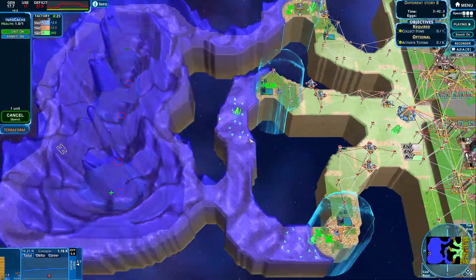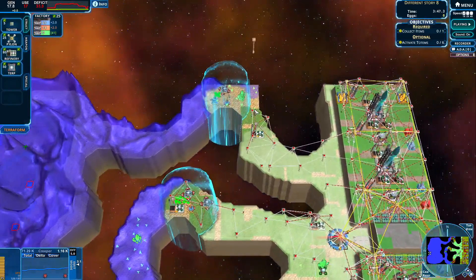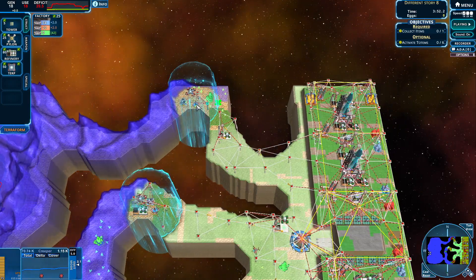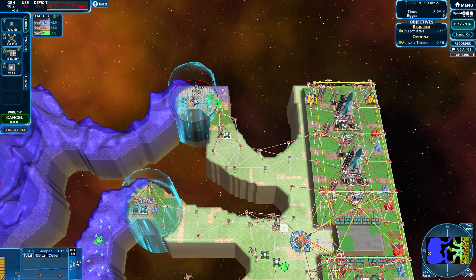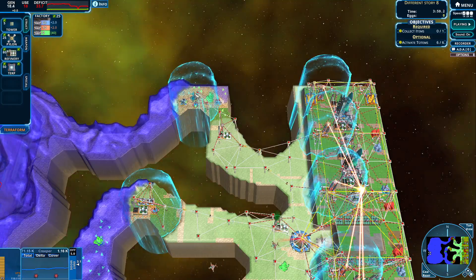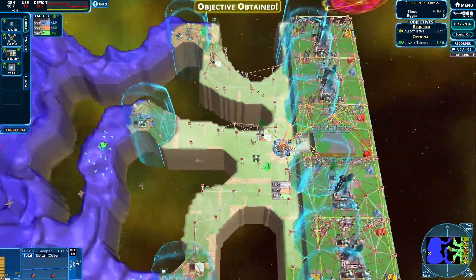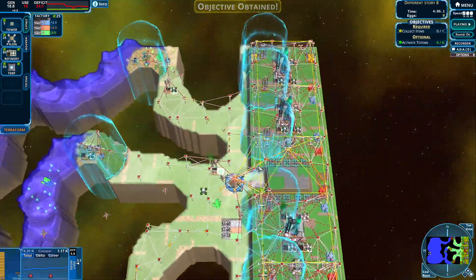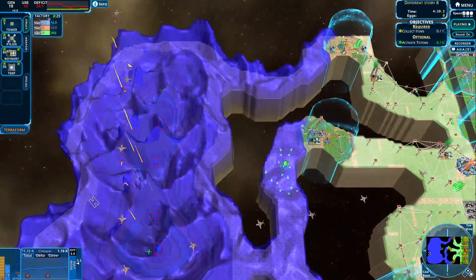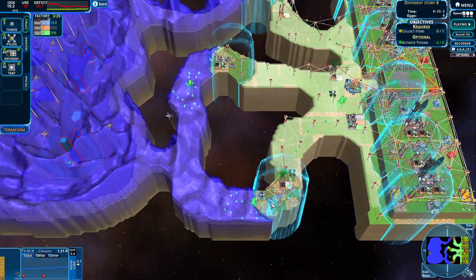There is one white item there that we're gonna have to go towards. Come on — don't screw me. Let's get another one coming over here so we can maybe protect ourselves from that little bit of creeper coming towards the edges. We've activated every single totem and now we're finally having those guys coming over here.